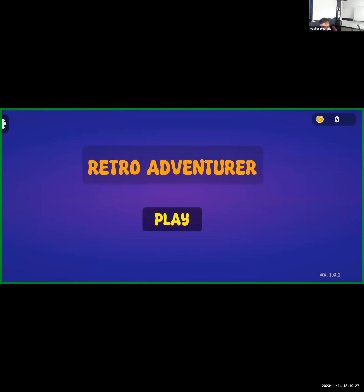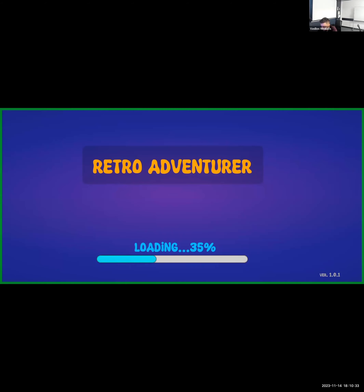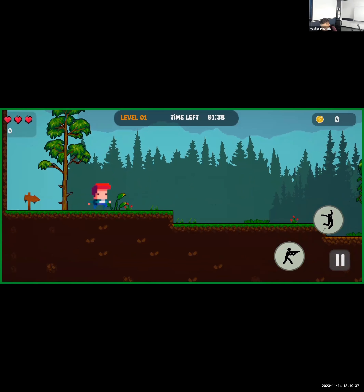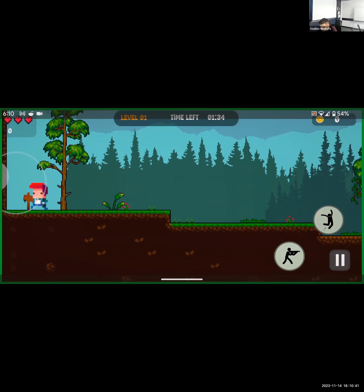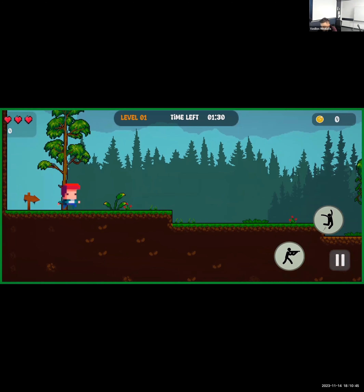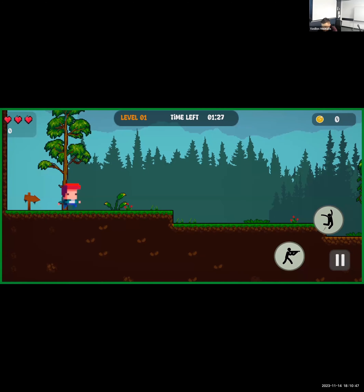We've got some coins here as well. There's a level select — nice. More levels coming soon. The screen looks good. There's some extra health and an icon of a skull next to that zero, which I assume is kills.